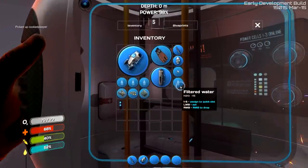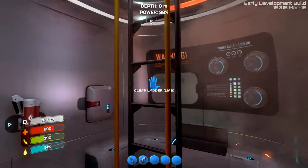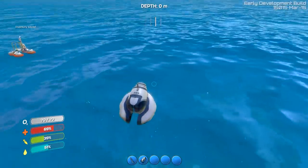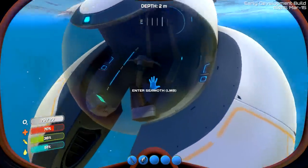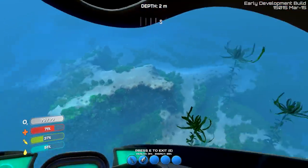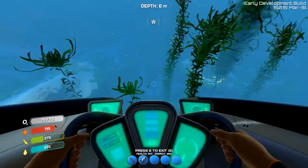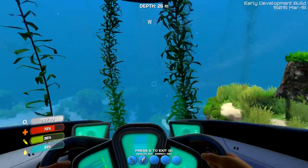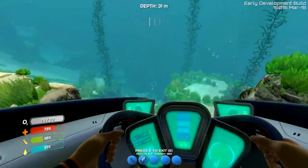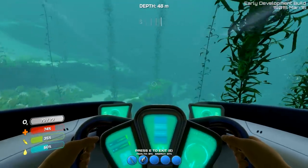I have these fins, extra water in case we need it, and some cooked fish. Let's get into our Seamoth. Which way did I say I wanted to go? I thought maybe this direction — down through the gorge area. It just seemed like the ground slopes down this way and I thought it would be a nice place to explore.